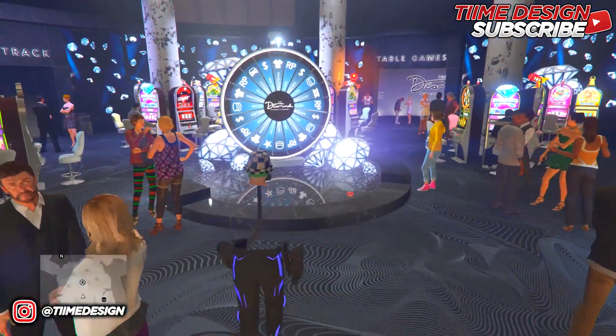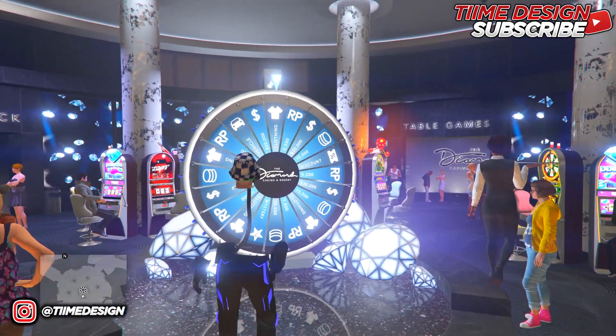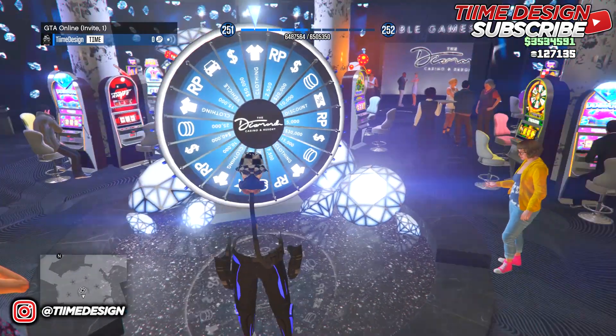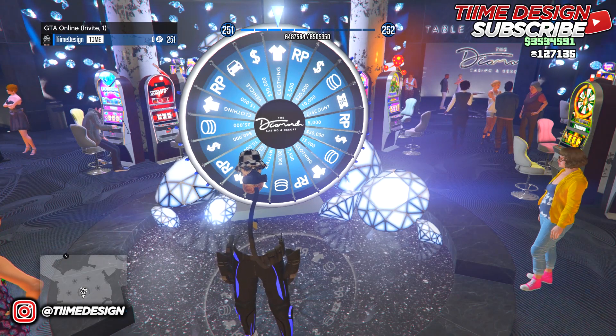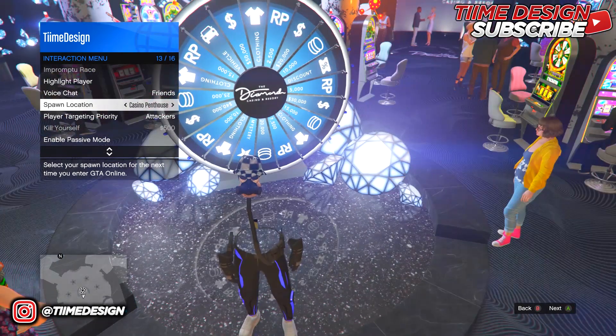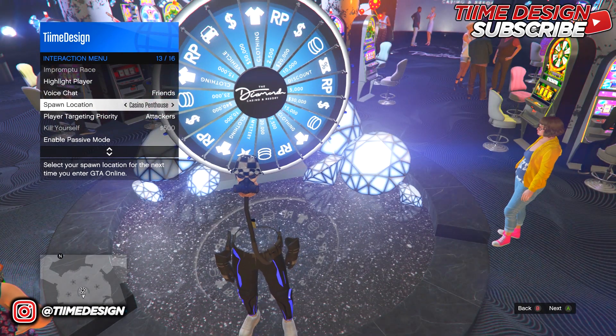All you guys want to do is come over to the spin wheel. Now the requirements are very important — make sure you guys are in an invite-only session when doing this. This is very important so that when you're spinning the wheel, you have a completely fresh wheel and nobody has already spun it.